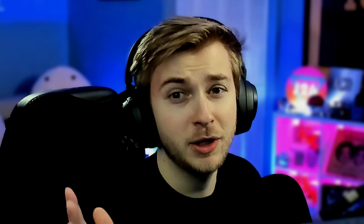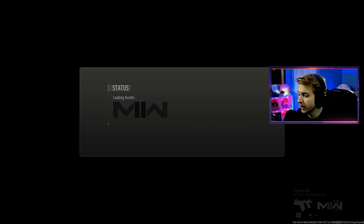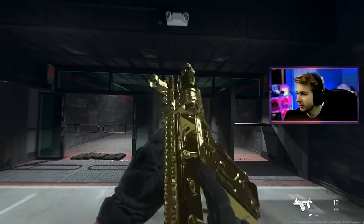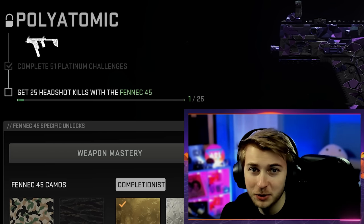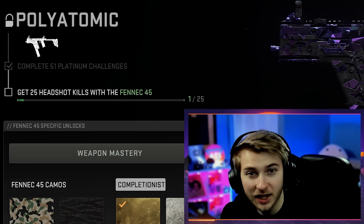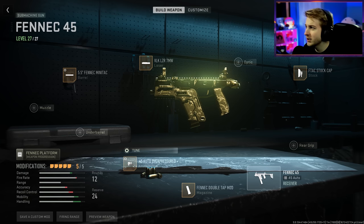Today's challenge is going to be something you're probably a little familiar with. We're playing with something small today by getting the smallest SMGs Polyatomic. What do I mean by this? This is what I mean. Look how tiny this thing is. Let's hop into the fire range real quick. This thing's small. Like, it's adorable. It's so cute.